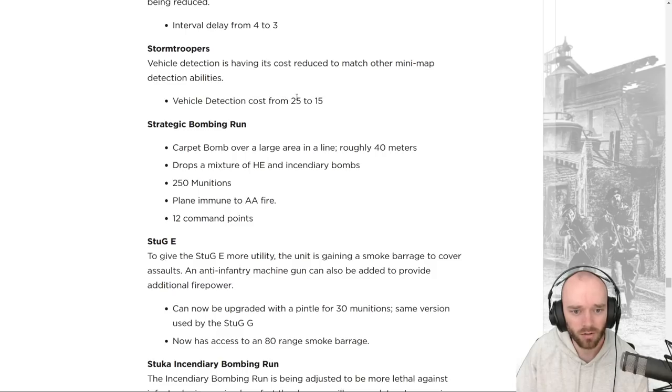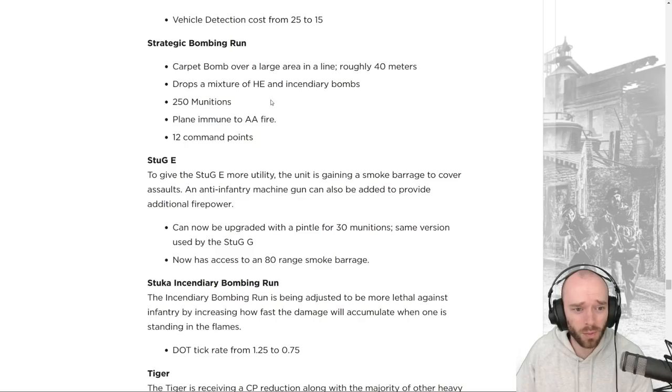Stormtrooper vehicle detection is having its cost reduced to match other minimap detection abilities, going down from 25 to 15 munitions. The Strategic Bombing Run is a new ability: a carpet bomb over a large area in a line, roughly 40 meters, dropping a mixture of HE and incendiary bombs. It costs 250 munitions, planes are immune to anti-air fire, and it requires 12 command points.